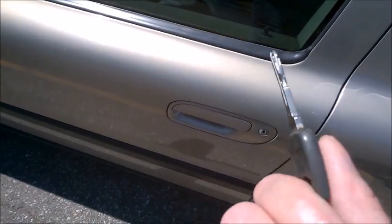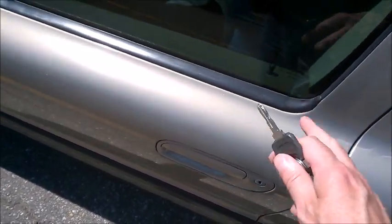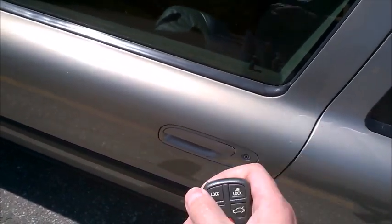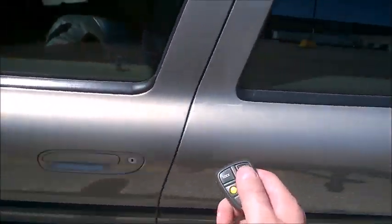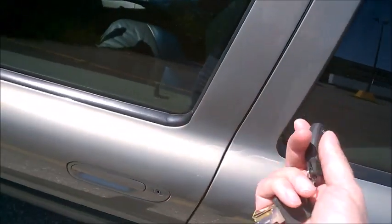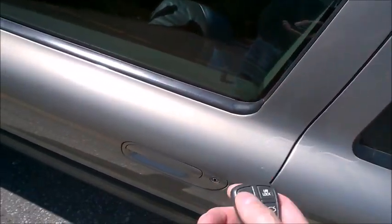Anyhow, so you're left with only the key to open the car. Now my car, when I use the key fob, I click once and it opens the driver's door, and I click twice and it opens all the doors. That's just a setting — I think you can make all doors open from the first click.